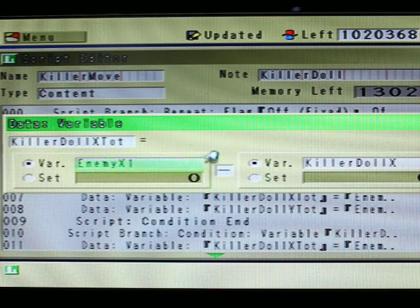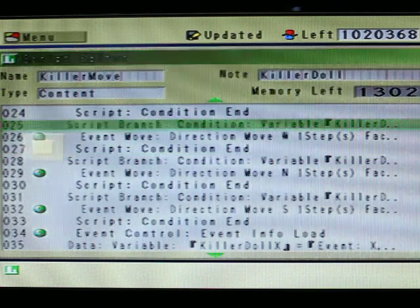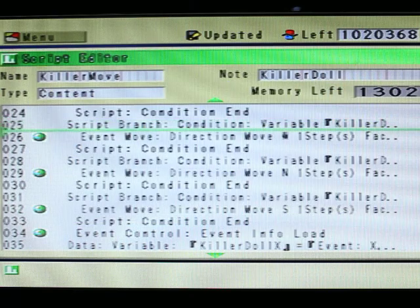There's one more thing — this value here is set to negative one, because I want my killer doll to occupy the same space as the enemy. If you want your event to stop right beside the enemy, just set it to two. Simple as that. And zero basically means it's not going to do anything, because I have no conditions for zero.